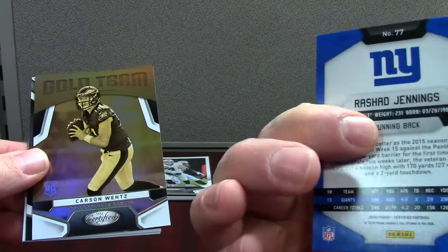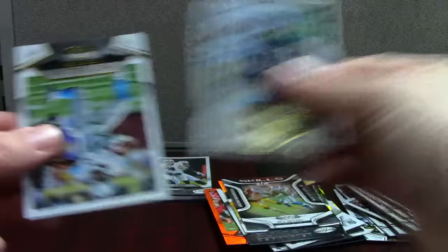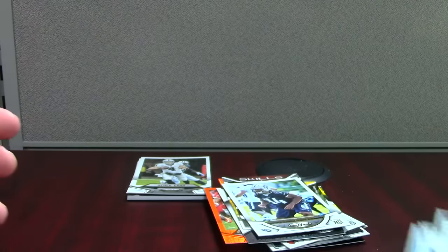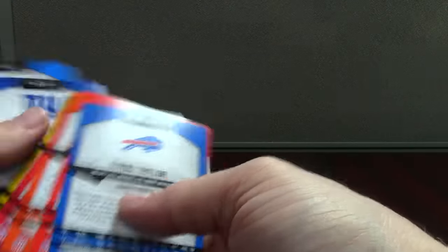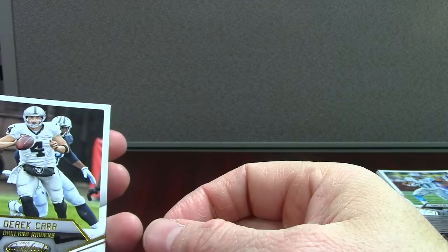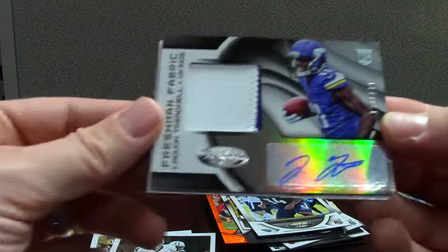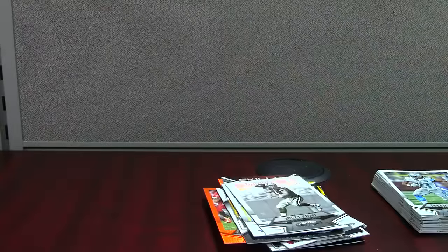That's nice. Carson Wentz, that's the gold team insert. Skills Des Bryant. Austin Johnson /999. We'll just flip through this base to see if there's any parallels we missed. Nah, that's his base. Here's the jersey auto - Keenan Reynolds. Treadwell, Treadwell /149, got a nice patch on it too. He hasn't done much though this year.